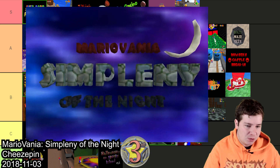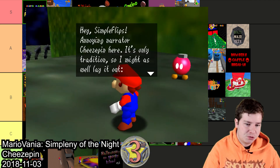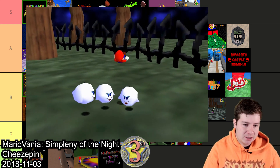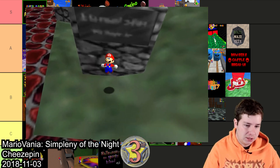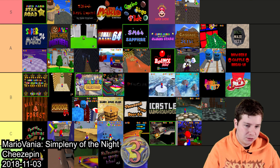This next hack was also made for the Halloween hacking competition — it's Simply of the Night, made by Cheezepin. I don't know, it's just pretty average. I had to look up footage to remember it, so it didn't stick out in my head at all. The hacks in C tier at least have a little bit going for them, so I'm gonna have to throw this one in D.